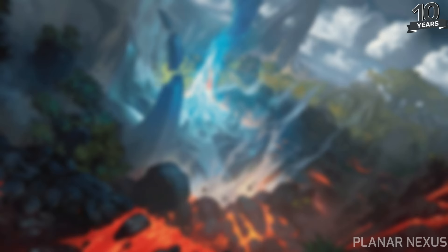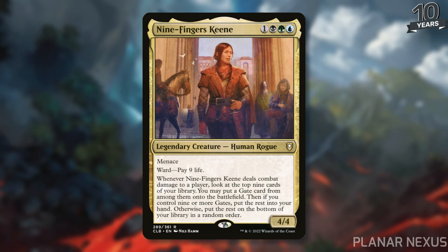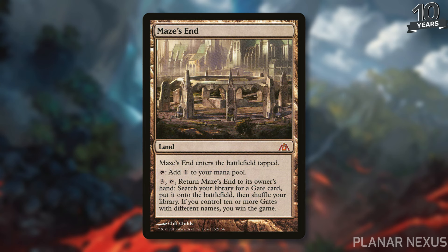On the Gate side, we've got Nine Fingers Keen as the typical commander, allowing you to look at Gates and put them onto the battlefield while drawing extra gate cards. Using that with cards like Maze's End — which lets you search your library for a Gate card and put it onto the battlefield, and says if you control ten or more Gates with different names you win the game — Planar Nexus gives you another Gate that doesn't enter tapped. It's searchable by plenty of different things, and you can even mix these synergies together with cards like Sand Scout to get access to what you want faster.